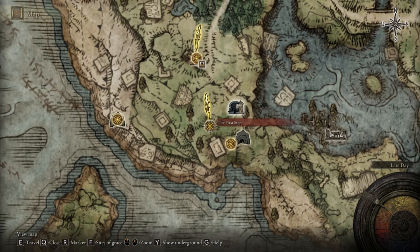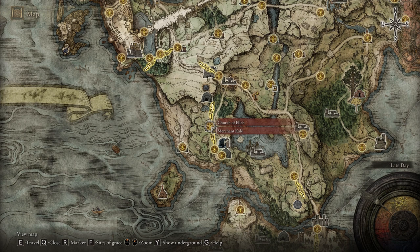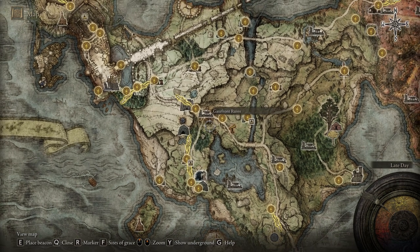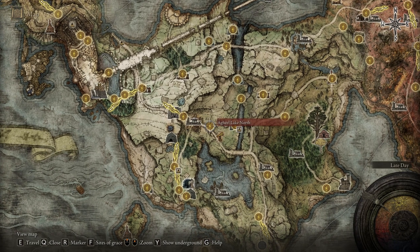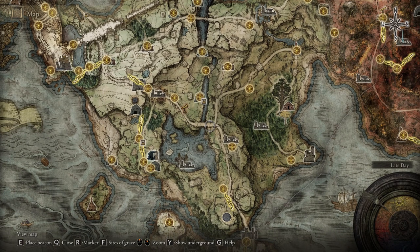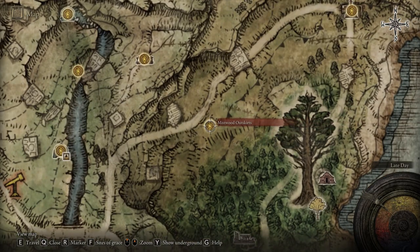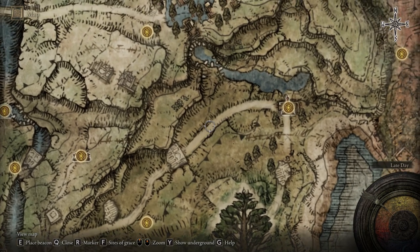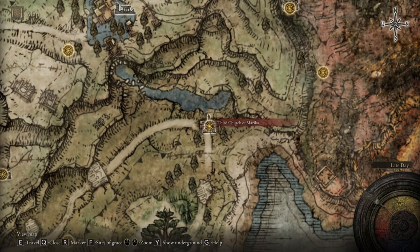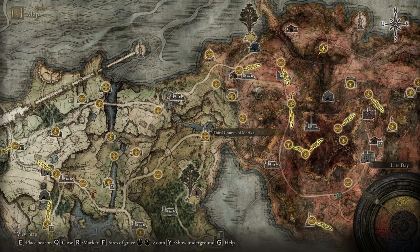Now let's start. First, we have to reach the Kael region — specifically a big tower there. To do that, we have to reach the Third Church of Marica. If you already know how to get there, perfect — you can start from that location. If you're a total beginner, I'm showing you the location on the map right now. You have to reach a portal that is exactly behind the church, in the water on the east side. At the end of that water on the right side, you're going to find a portal.